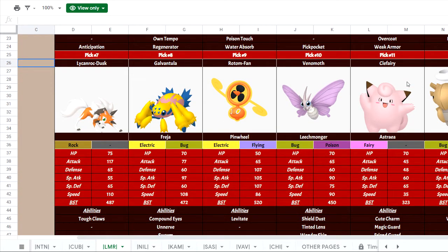Then Lycanroc Dusk — this is the other huge problem Pokémon for my team. It's got base 117 Attack with Tough Claws, meaning all physical contact moves get a 1.3x bonus on damage. It has great coverage with Close Combat, Accelerock (a priority Rock-type move), Stone Edge, Drill Run for Ground-type coverage, and Close Combat for Fighting-type. It hits really hard, can set up Swords Dance, and can also set up Stealth Rock. I just don't have a defensive backbone that can handle this Pokémon — it also gets Psychic Fangs, Crunch, and Fire Fang, so once it's in, I'm probably going to have to sacrifice a Mon, unfortunately.